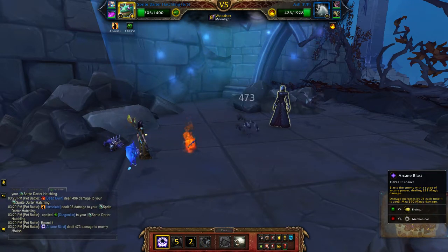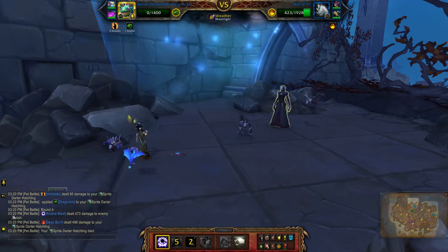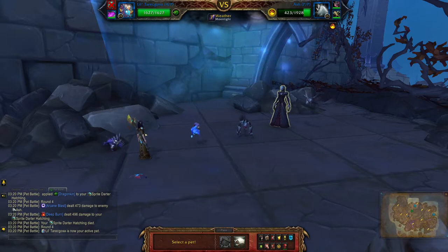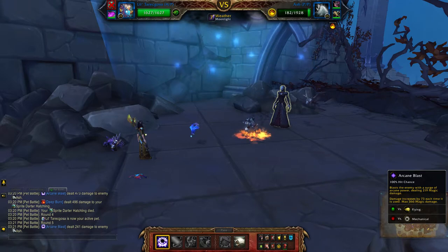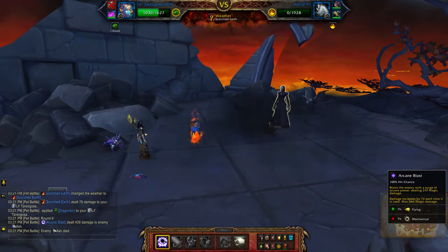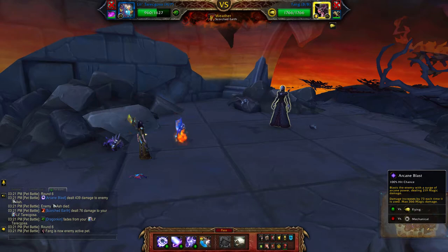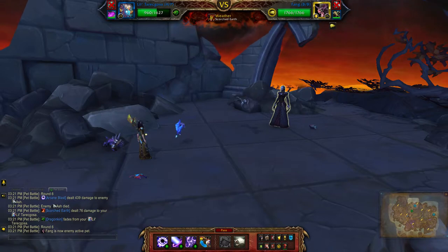Then arcane blast. When you bring in your second pet, use arcane blast again. There are two other pets with similar abilities but I chose this one mainly because it has high health and all three abilities are strong against a flying pet.